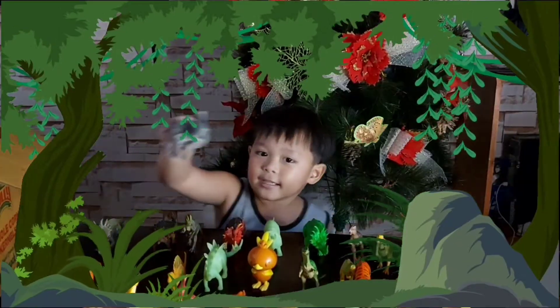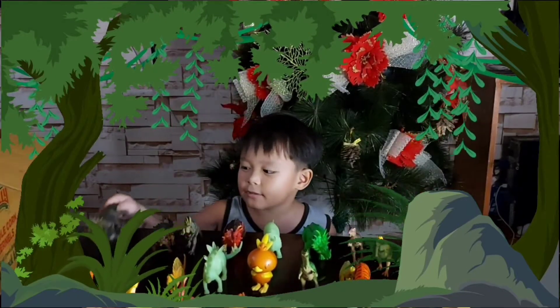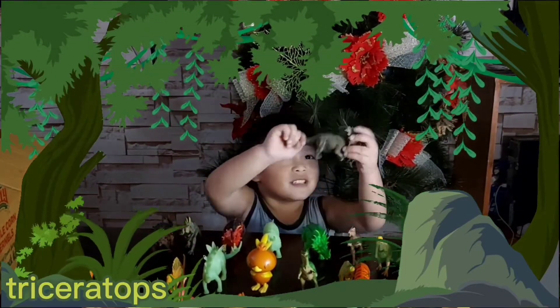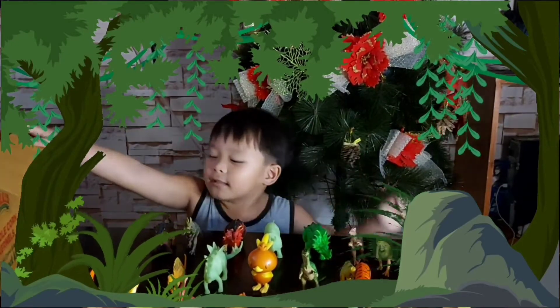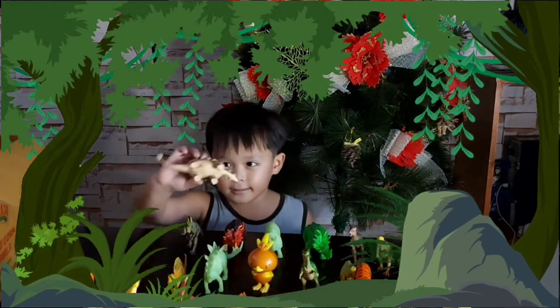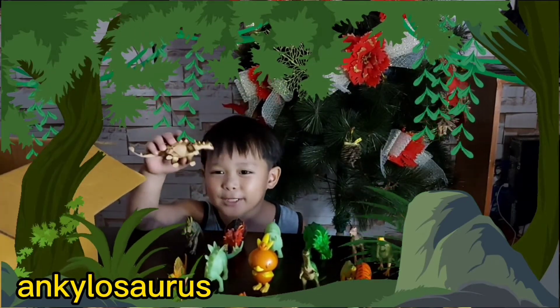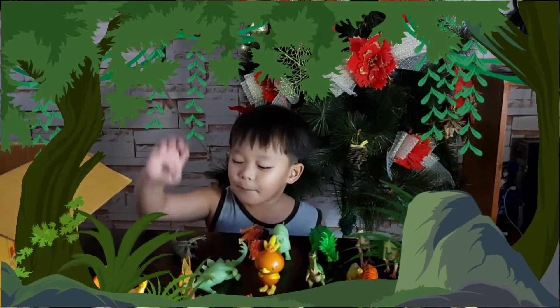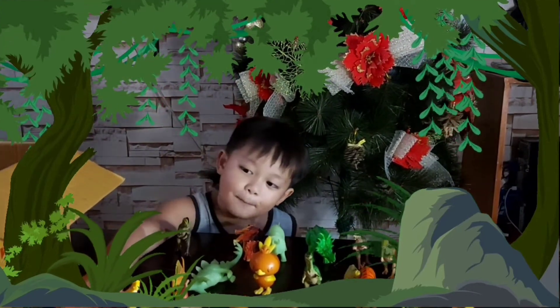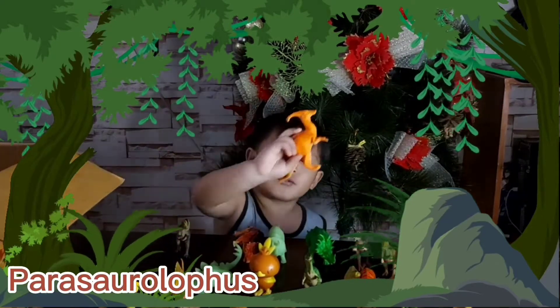This is the elephant. This is the triceratops. It has a lot of spikes. And this is the magical saurus — it has a lot more spikes than the triceratops. And this is a Parasolarifice saurus.